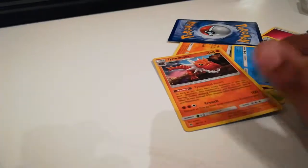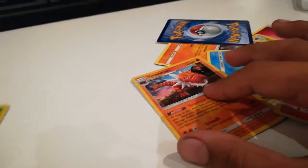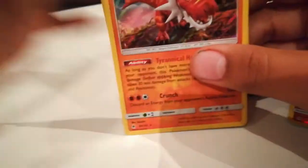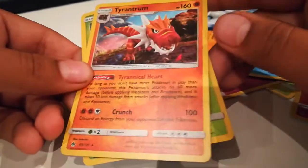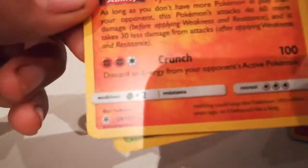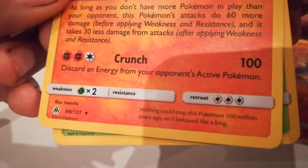No GX's guys, let me put this in the bin. Guys, hope you enjoyed this. Let me do a recap on what we got plus the coin. We got a Tyrantrum holo, 100 damage, 69 out of 131.